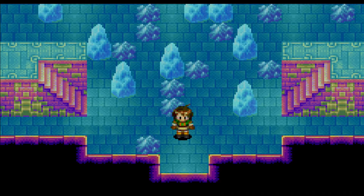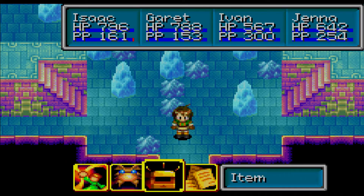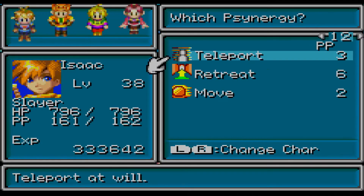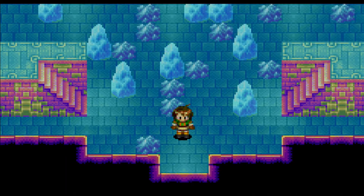Hello everybody and welcome back! Last time we explored a sizable section of the Mars Lighthouse and we also got the Teleport Synergy. This time we're going to explore the Lighthouse even further and hopefully find Karst and Agathir.